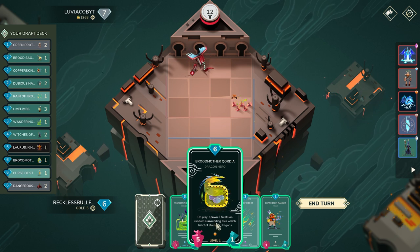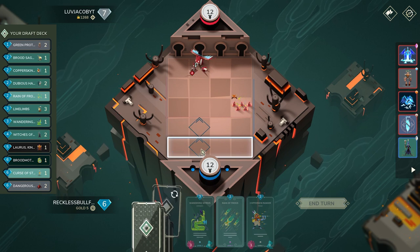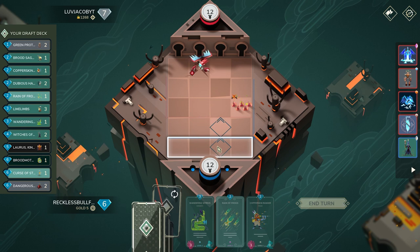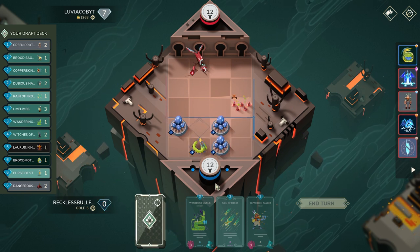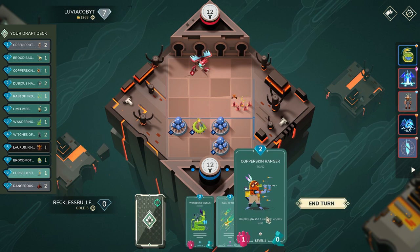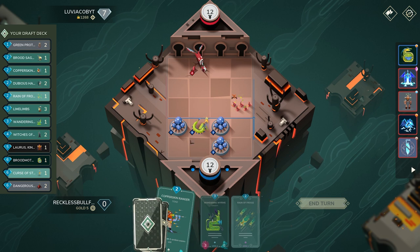Remember we cycled out Dangerous Suitors, so we will expect to drop back within two turns. If I play Cordia here, we can go ahead and grab some very solid cards. I'll play Cordia, and once we get Dan Su the game's looking actually really good for us. I'll cycle out Crimson Ranger — I don't think it's that great in this hand — and we're looking to use Wandering Worms for next turn.